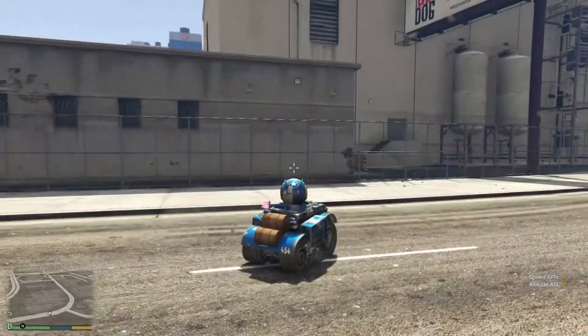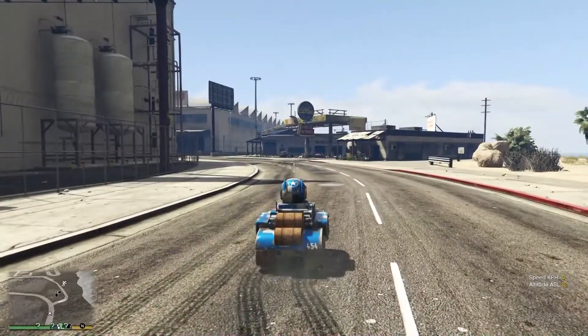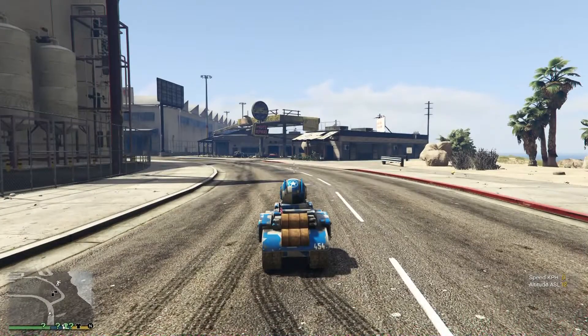That's pretty much it for this tank. You get it for free — it's called the Invade and Persuade RC tank. You get it for free on Christmas; otherwise, if you don't log in on Christmas Day, you'll be paying $2,275,000 for the vehicle. We'll be back in a minute to take a look at the next car.